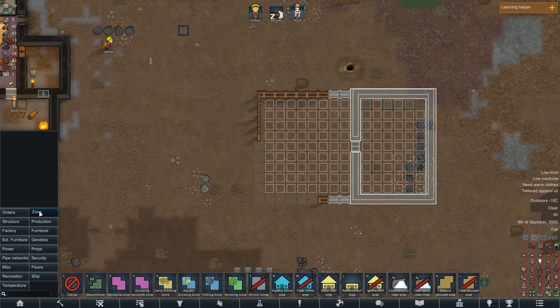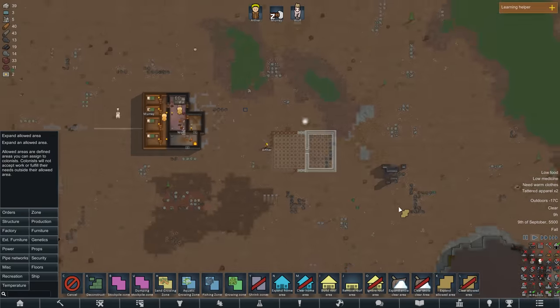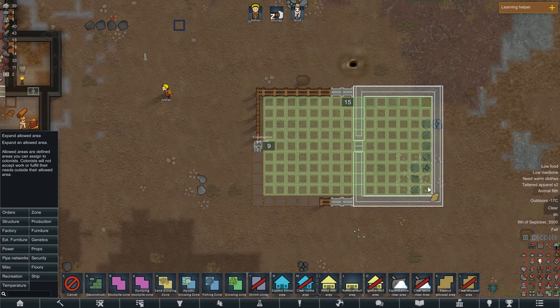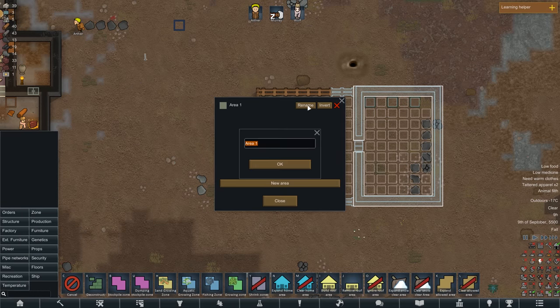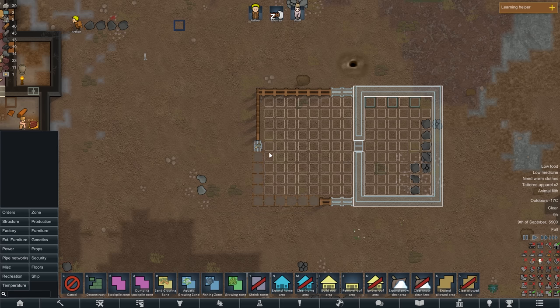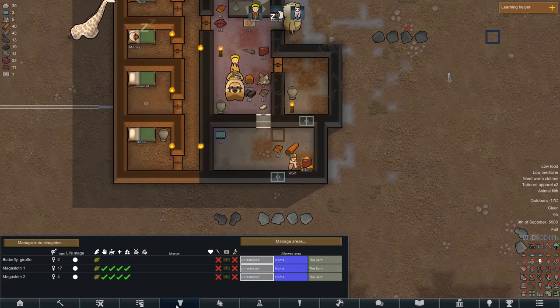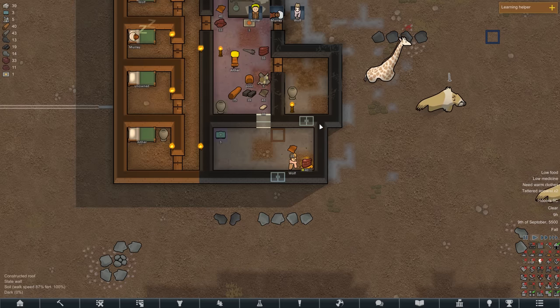I probably shouldn't be playing on faster - let's play on level one for now. Let's make an animal zone. Where is area one anyway? Does area one even exist? It doesn't. Okay, manage areas, animals. We'll just call it the barn. The barn. Perfect. Get out. Actually, I have to tell them to get out, sorry. Get out. Leave my house alone. Get out of here. Perfect. Arthur, focus on making the wall.